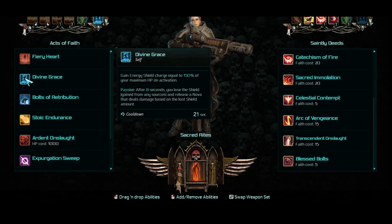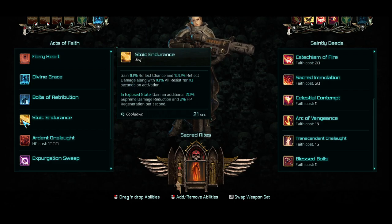I honestly have been using this way too much. But there are certainly others worth considering. Stoic Endurance would probably work best if you were doing a Reflect build, because it's 10% Reflect with 100% Reflect damage. You also get 10% All Resist to go with that, which is cool. And then if you're in the Exposed state, you get a heal essentially.